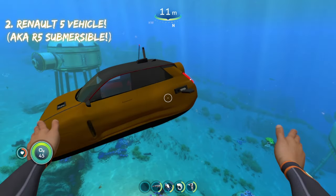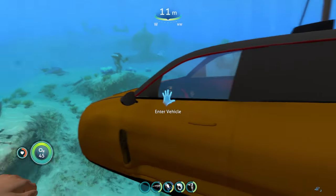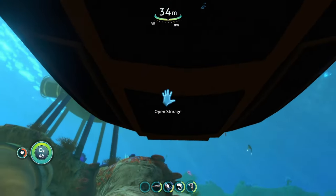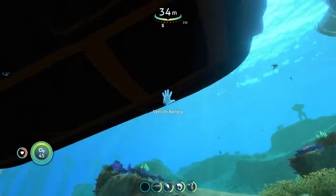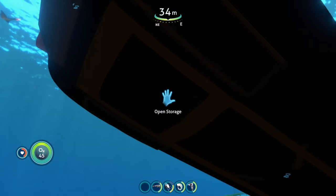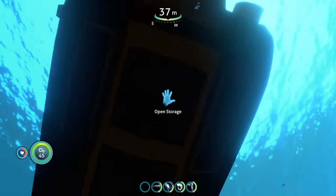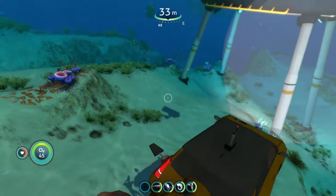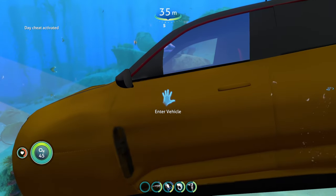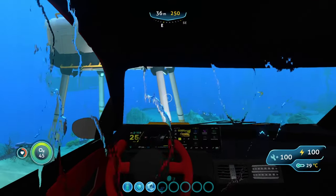The R5 Submersible basically gives you a little car. It operates similarly to the CMOS — it's got a lot of upgrade slots. The storage for this vehicle is on the bottom, along with two power cells. The storage in the back is actually pretty generous for a little car.